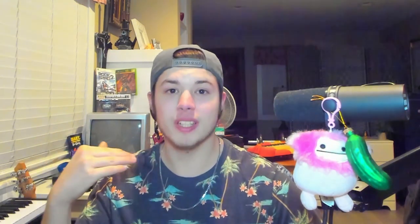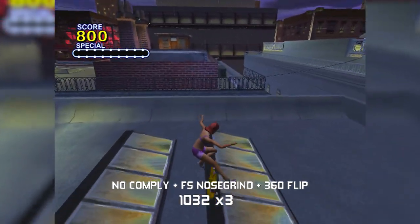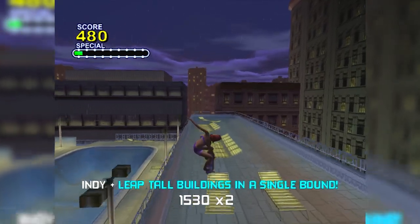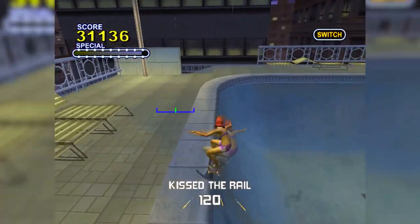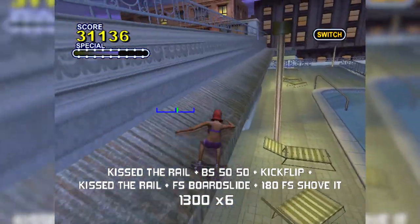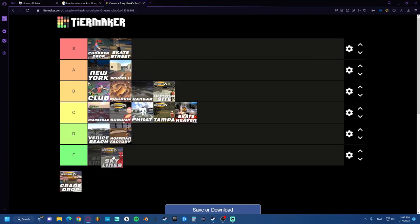A map that's complete dog water with nothing to do — it's so small, so condensed, so difficult to skate. You can't even do anything in it. It's so bad of a level, which sucks because rooftop levels — if they explored this idea to a much fuller extent, this could have been something so good. But they made it an F tier map. There's no missions, there's nothing. It's so bad of a map.